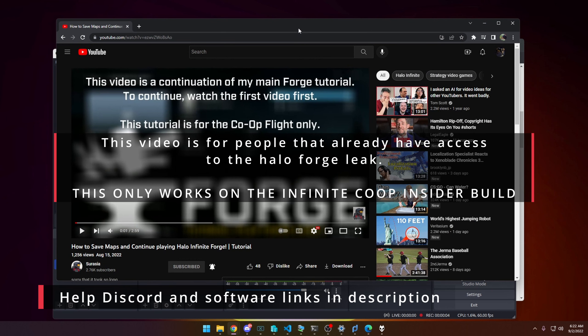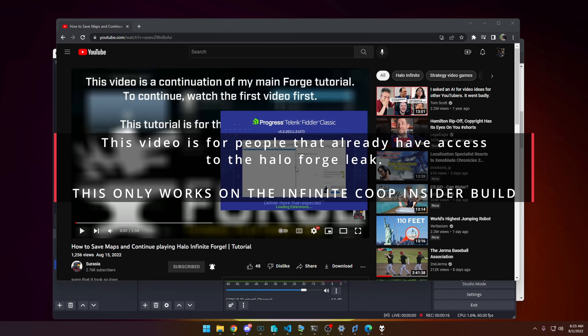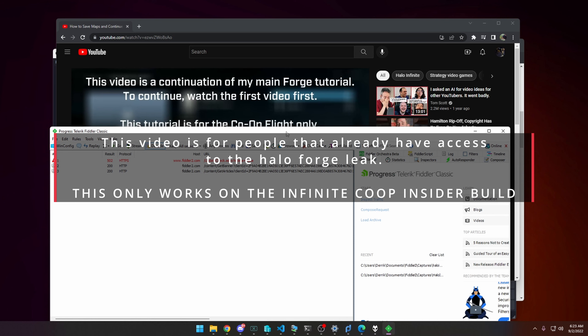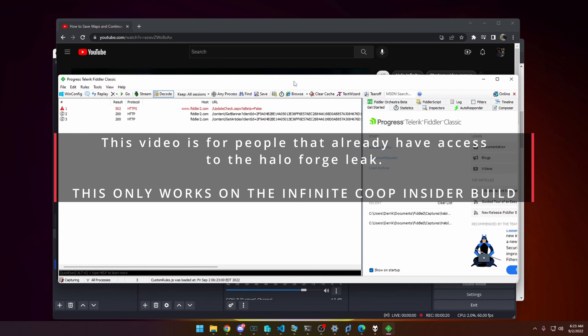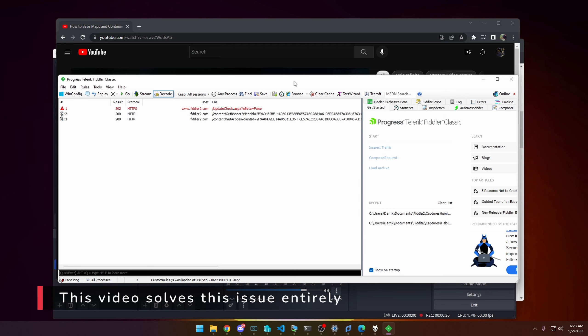This is going to be a complicated video. If you currently play the early access Forge — the leaked build of Forge — you're going to know that Fiddler is kind of a problem. When Fiddler is running and you want to access Forge, it makes the rest of your computer incredibly slow, and some pages might not even load.